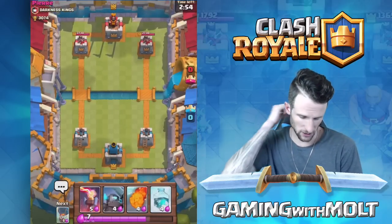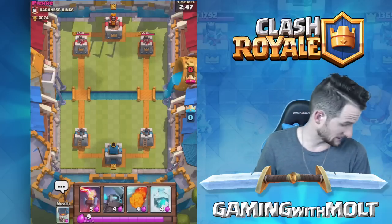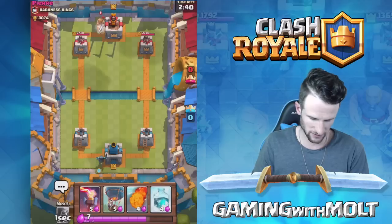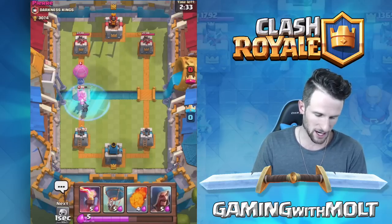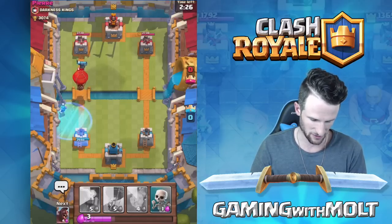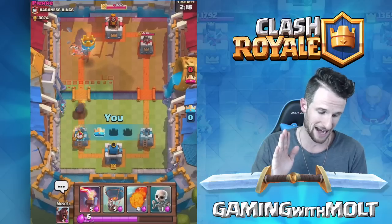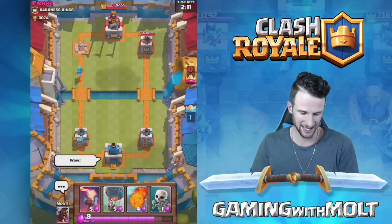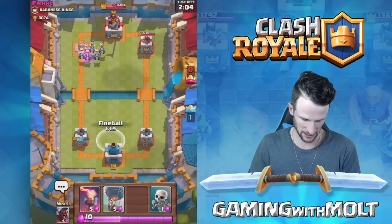Alright guys, we're back — playing that same Pierre guy, so hopefully we can do fairly well. My dog is in my lap trying to distract me right now. He goes over here and we're going to freeze this prince right as he gets to us and the balloon takes it out — oh my goodness, that was terrible. He drops a freeze spell as well, which affects us pretty drastically, but the wizard does some work and the mini PEKKA by itself takes that tower down. So strong — you cannot touch it. That was ridiculous.